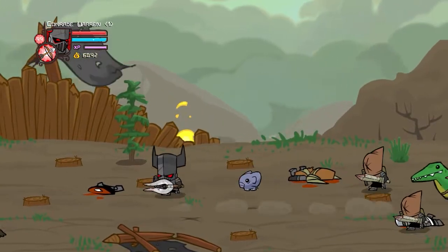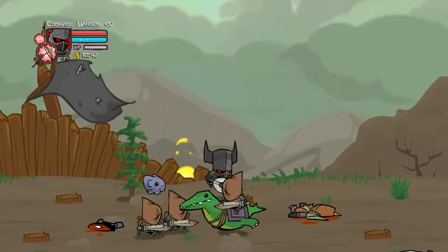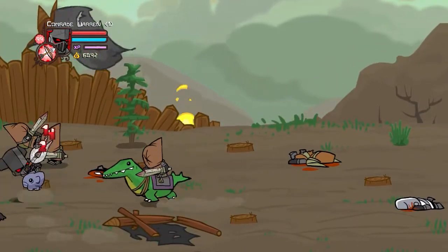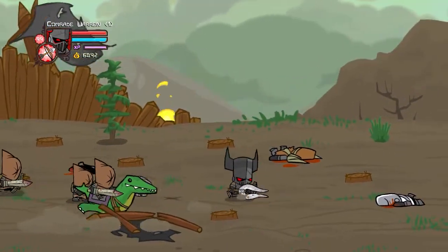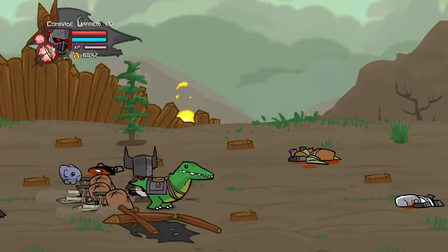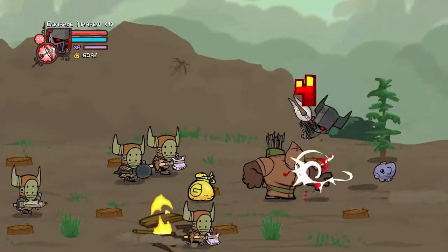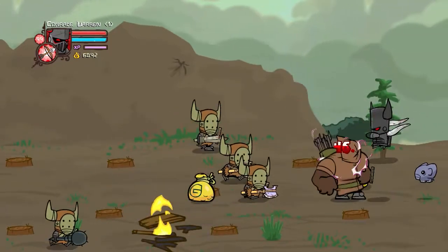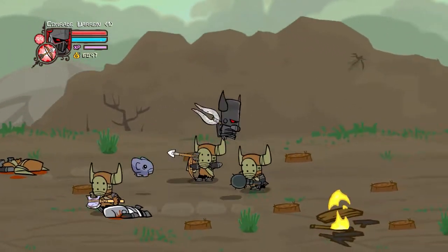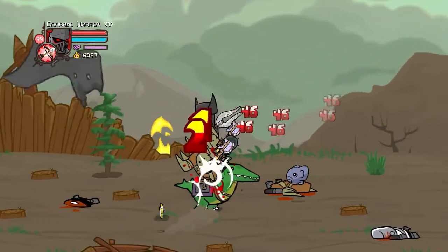We'll start off with the easy combo. For this one, I'll be using these thieves as demonstration. You need to jump in the air and spam light attacks while you move forward. Like that. This can work on several enemies at once.